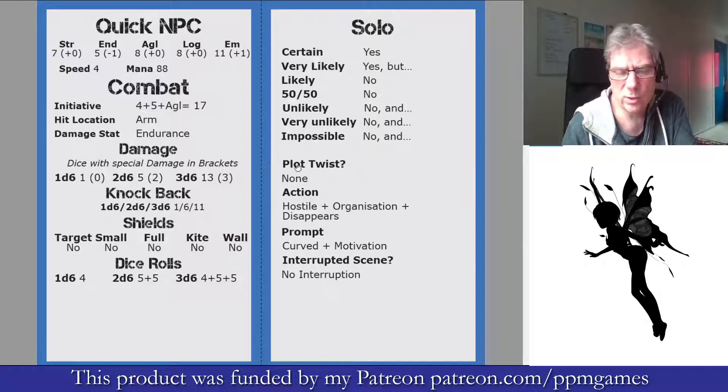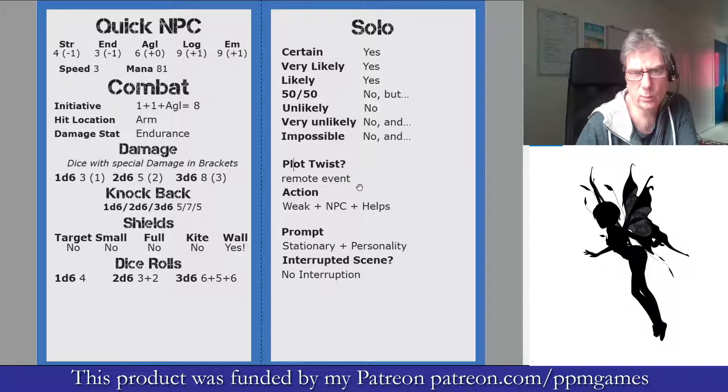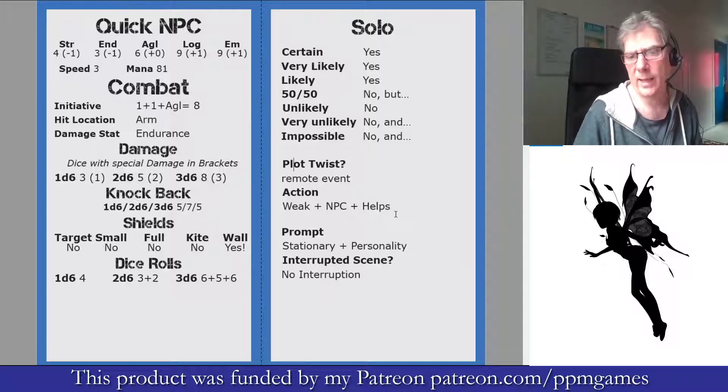Next is the plot twist. Not every question throws out a plot twist, but if you do get one — the second card here actually does have one — it says a remote event, so something not in your immediate scene has changed the situation. In this case the action for that plot twist is: a weak NPC helps.